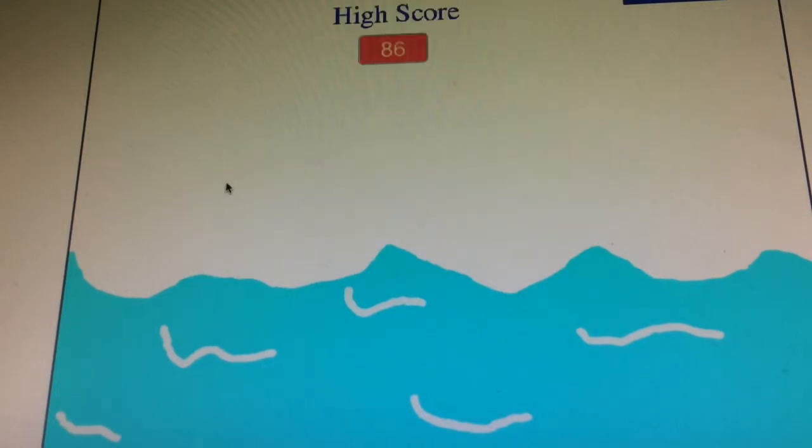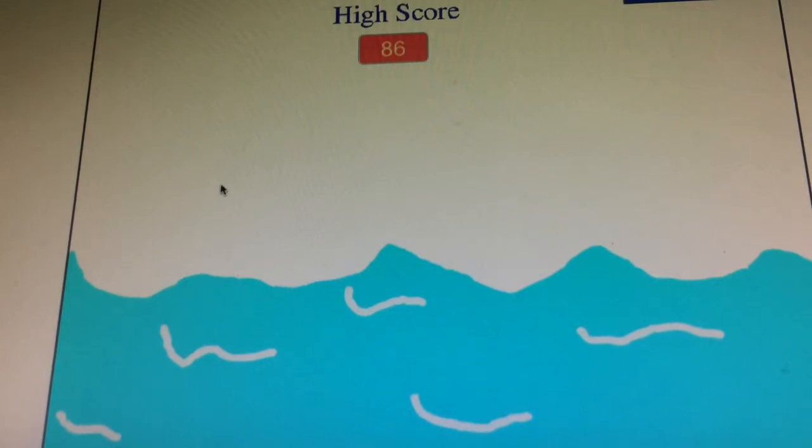Do you ever just feel like you need the highest score? You can see it here. Keeping the high score can be pretty hard, but in the Characters menu, you can see what characters you have unlocked and you can equip them by pressing their icon.